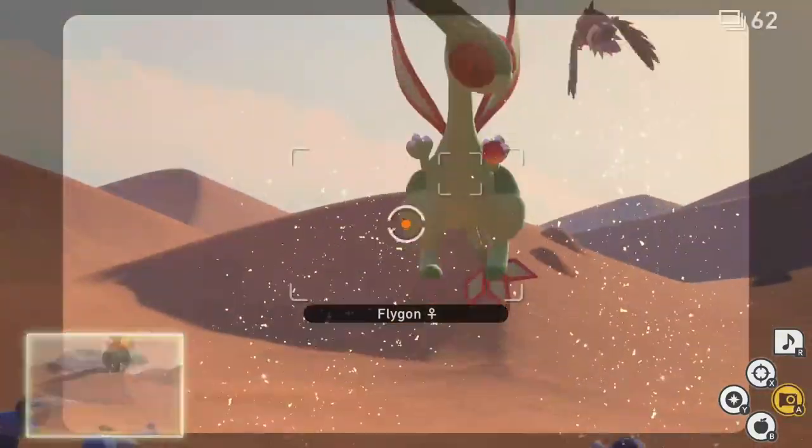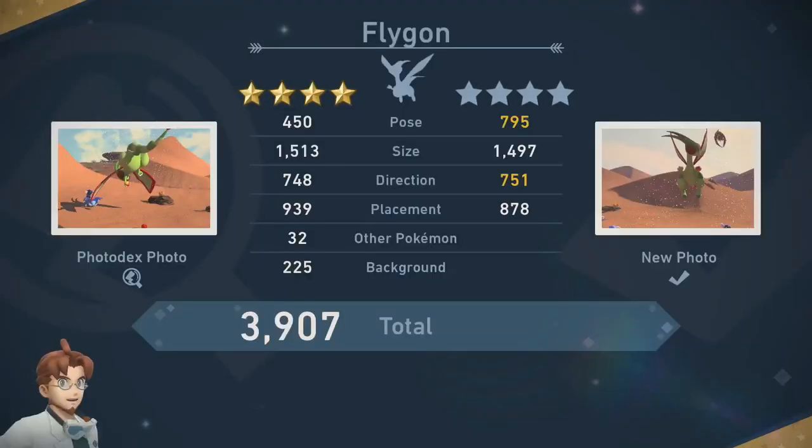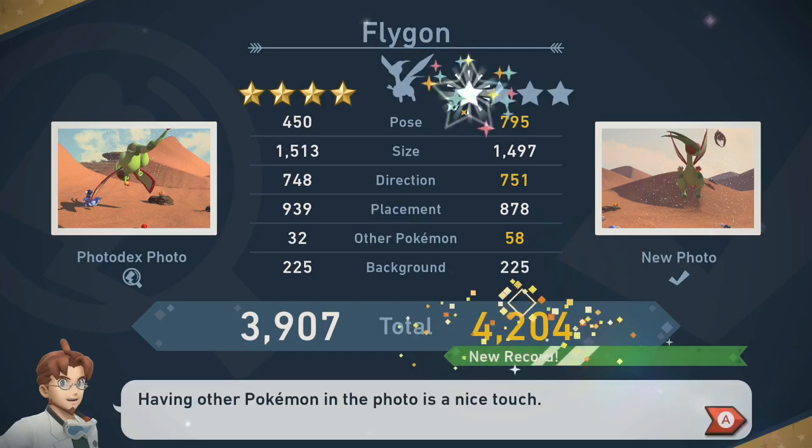The Flygon will notice the fluff fruits and pick one up. While the Flygon is picking up a fluff fruit, snap your pictures for the last diamond stars.